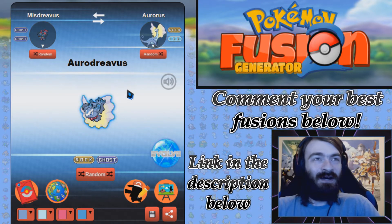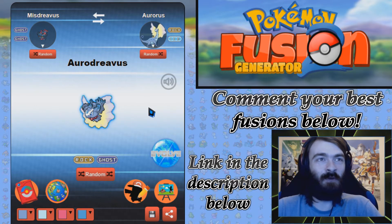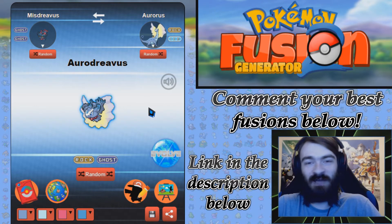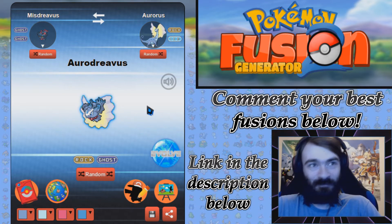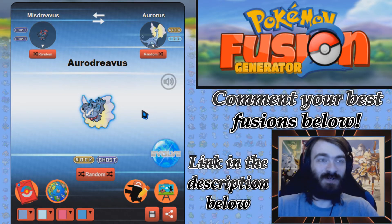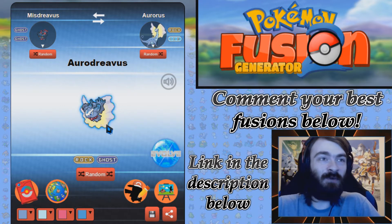I'm finding that fusing things with Aurorus - as much as I love this head pattern that Aurorus has, it's probably one of my favorite decorative things on a Pokemon - it's very hard to fit to another Pokemon when you're fusing, when this just kind of gets shoved behind it. But Mischievous kind of makes it work. It does kind of work.